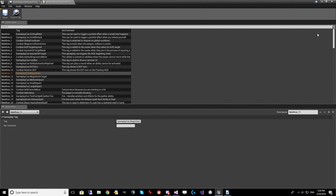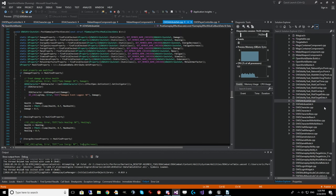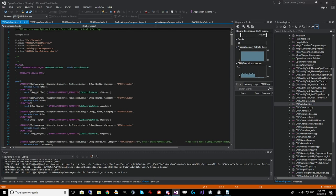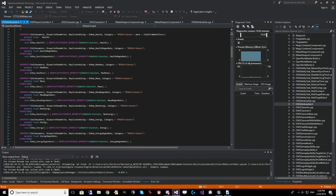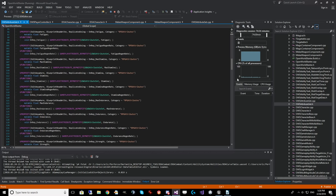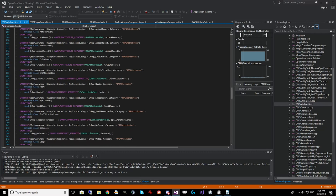The next thing to look at is Gameplay Effects. Gameplay Effects are used to apply modifications to character attributes. These character attributes have to be set up in a special attribute set for them to be usable. In the C++ code, I have defined an OWS Attribute Set with quite a few attributes: health, mana, energy, fatigue, stamina, base attack, attack power, crit chance, and crit multiplier. These are the only values that Gameplay Abilities can interact with, so if you have other variables on your character, they are not going to work.